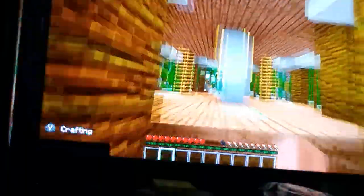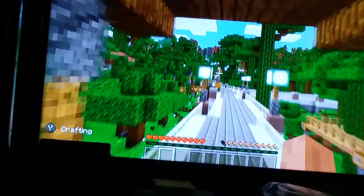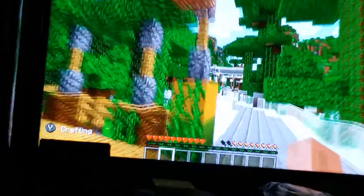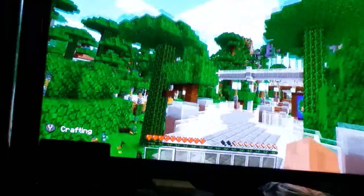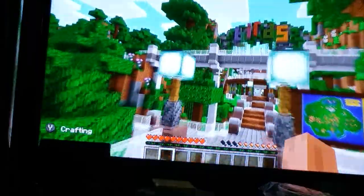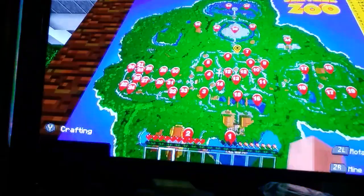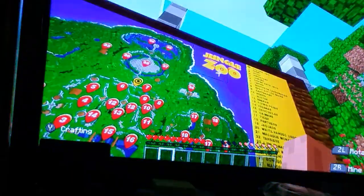Let's go find the cats. It's not over there. I know it's not cats because I know where the cat area is — savannah, I think. And here's a map. See, look — it says it right there: Jungle Zoo, and all the animals.